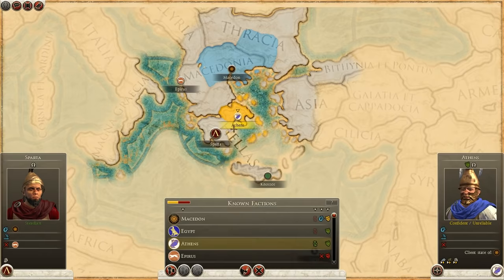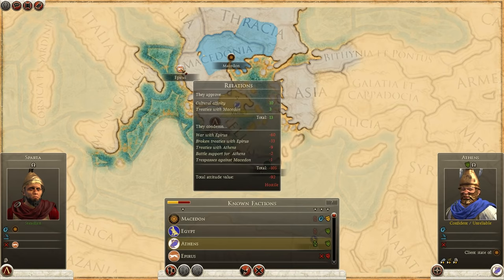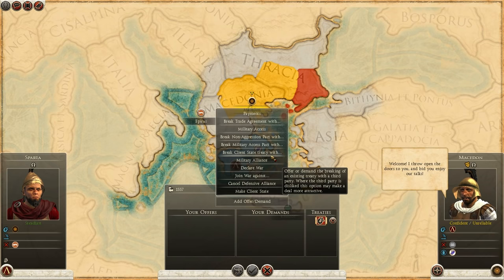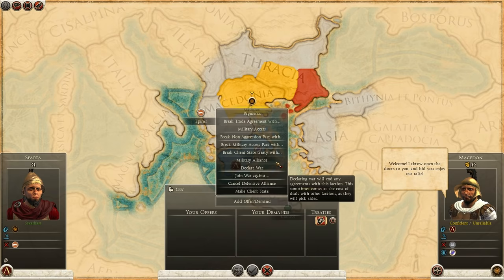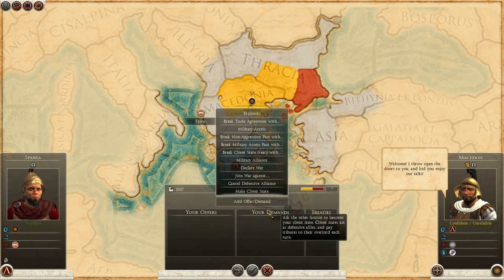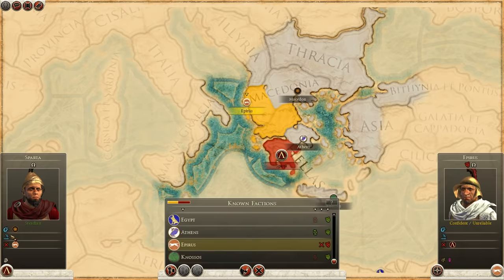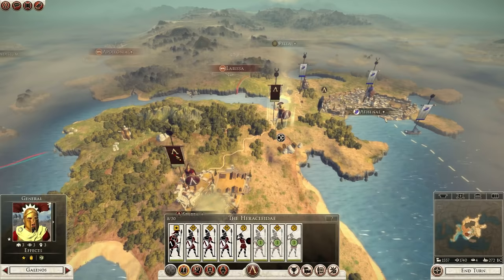I can't really afford to attack Athens because they're a client state of Macedon - that's going to cause a lot of problems. So I need to leave Athens and go off to take out Epirus. With Macedon, let's see about diplomacy. We've got a defensive alliance with Macedon but no trade route because there's no sea route established - that's why we can't trade with them.